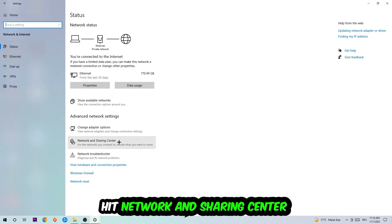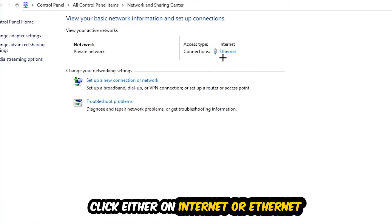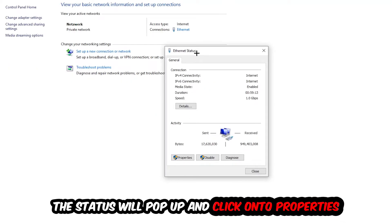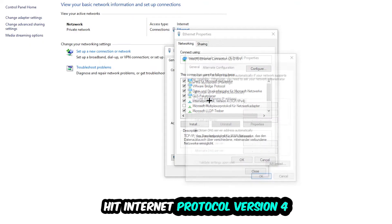Afterwards, click into Network and Sharing Center. Navigate to the top right corner and click on the blue highlighted text — it will either say Internet or Ethernet depending on which you're using. The Ethernet or Internet status window will pop up. Click into Properties — note that you can only do this if you are an administrator.